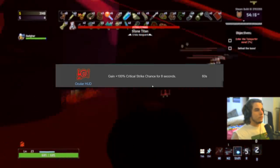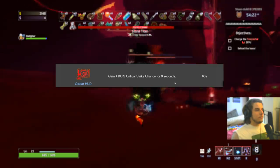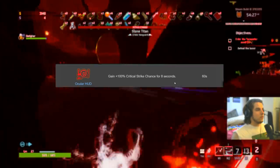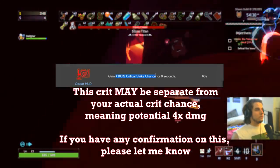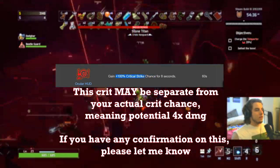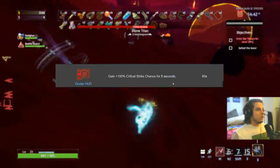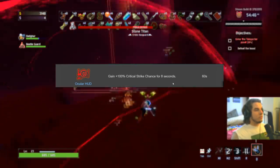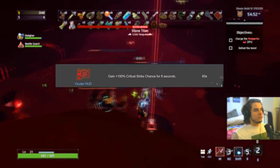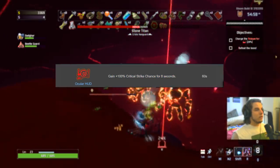Ocular HUD — I'm playing it safe and giving this a C. It's really good in the early game when you have no crit — essentially double damage for eight seconds. In the late game, from what I've heard (though I haven't tested this and nothing on the wiki confirms it), this crit chance may be separate from your actual crit. So if you have 100% crit from Lens-Maker's Glasses, this 100% on top would be separate — effectively four times damage for eight seconds. If that's the case, it's easily an A, especially for auto-attack characters stacking Soldier's Syringes. But if it's not the case, C on everybody.